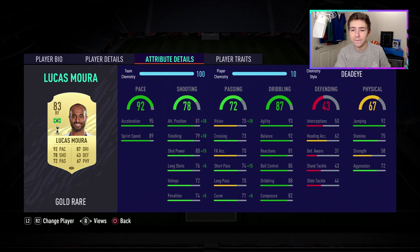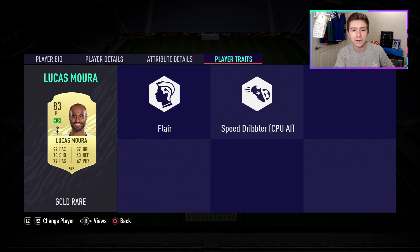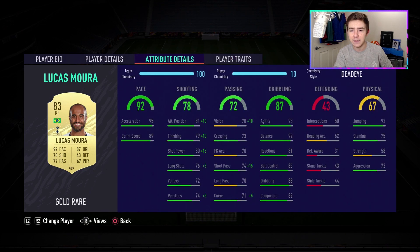Physically he's also looking very good — really good jumping of 92, so aerially it'll be interesting to see how he gets on considering he's 5-foot-9. Stamina of 75 is pretty average, strength of 58 is not terrible but not too high — pretty average. Interestingly his aggression is rather high for a winger. It's not extremely high, but it's high for a pacey winger, so it'll be interesting to see how that strength and aggression combination gets on in game.